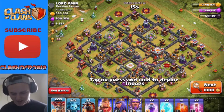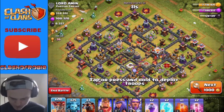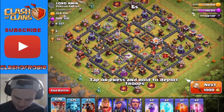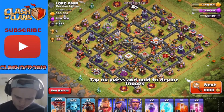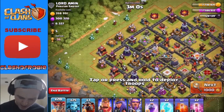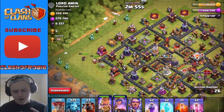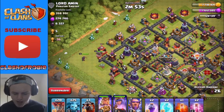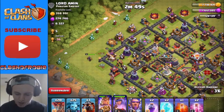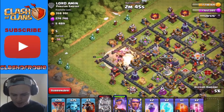Looks like we just found a 6,000-plus dark elixir raid. I'm looking at how I want to attack this — seeing where the sweepers are. They're right there, so we come in on the backside down here. I think we'll be okay. I'm gonna go ahead and drop the king and the queen down here — level 24 queen and level 31 king. Not too shabby. We should be able to take down a wizard tower, though a giant bomb might go off right there and screw us up.